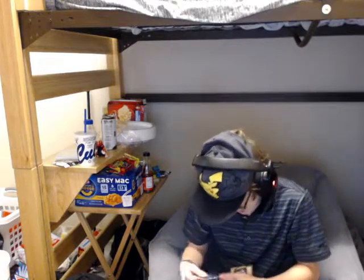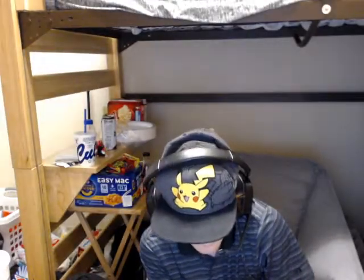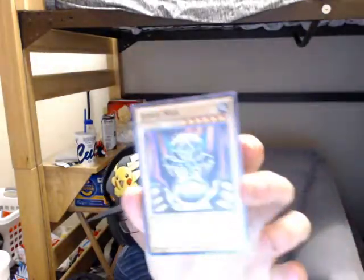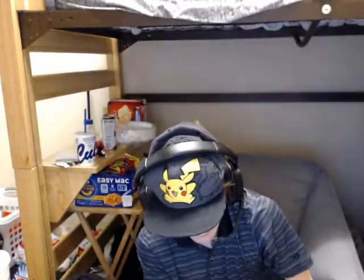Now we're opening up the Kaiba pack. We got Vampire Lord right here — Vampire Lord. It can't really be very good, but you can see the art of it, and that's all that really matters, right? We got Judgment. If you want to see it more in-depth, you can look it up online. And we got Battle Ox — I love Battle Ox, very cool. And we got the Blue Eyes White Dragon head piece.